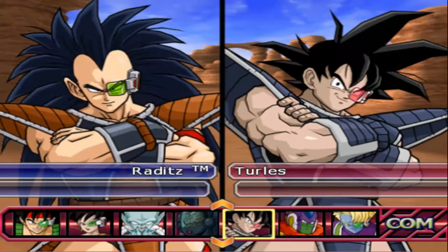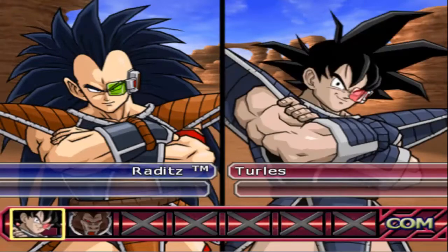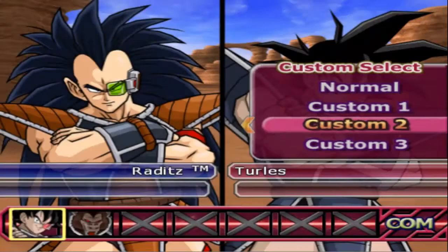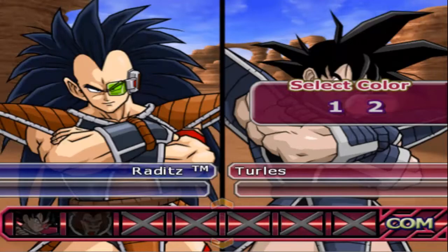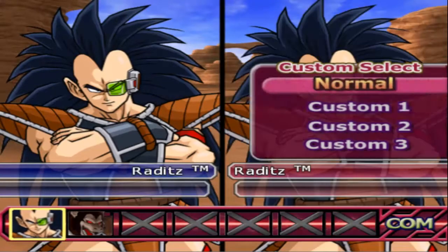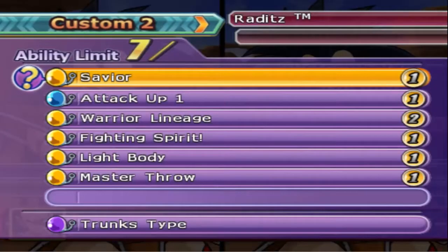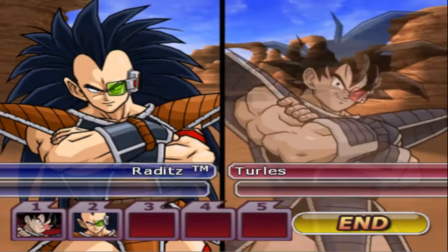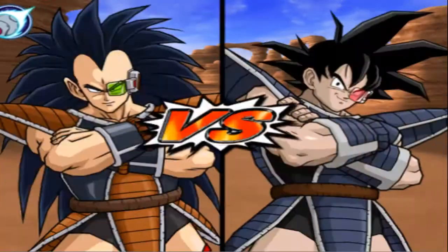And then you pretty much have the opposite: Raditz and Turlis versus Turlis and Raditz. You have this toast with Denday's healing, Warriors Lineage, serious, quick fast attack, and Ki plus one with Cell AI, coming costume two, versus Raditz with Savior, attack plus two, weird lineage, fighting spirit, light body, and master throughout, with Trunks, in costume two. Alright, let's go ahead and get it on.